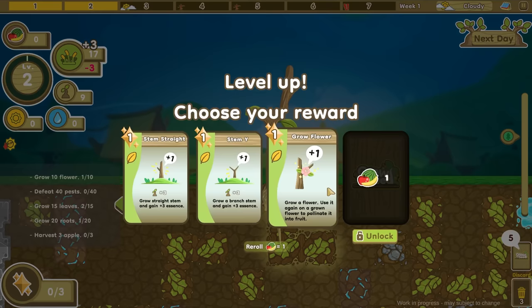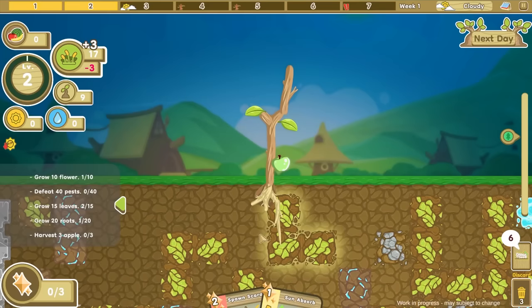We leveled up so we can get more stems. I kind of like the stem Y shape. I'm hoping we don't die because we ran out of water, but it does look like we have a few more cards to play. Let's see what happens.